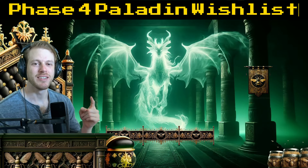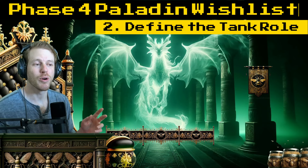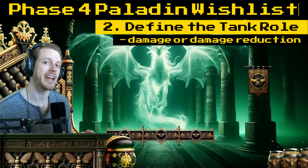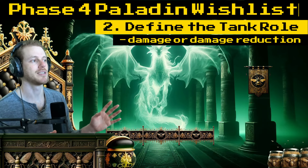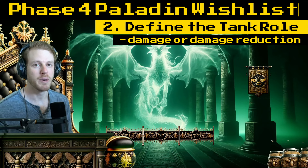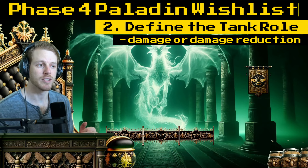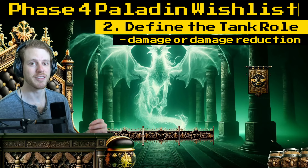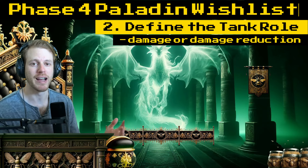Next, they need to give us a definitive choice: are we doing damage, or are we reducing damage? If they want to disincentivize tanks from doing more damage, they need to increase the threat value of different attacks. In Classic, threat is an actual thing — in Retail it's pretty much sticky glue. They're going to have to increase threat for each ability if they want tanks focused more on mitigation than damage. This isn't necessarily something they can give us in a rune, but it's something I'd like to see better defined going forward.